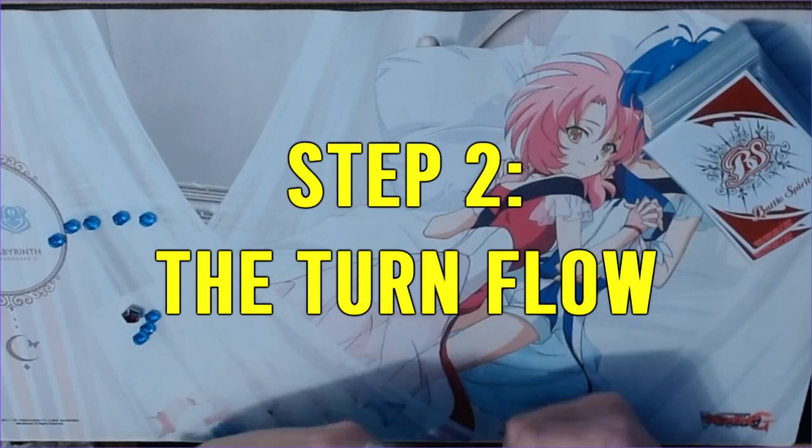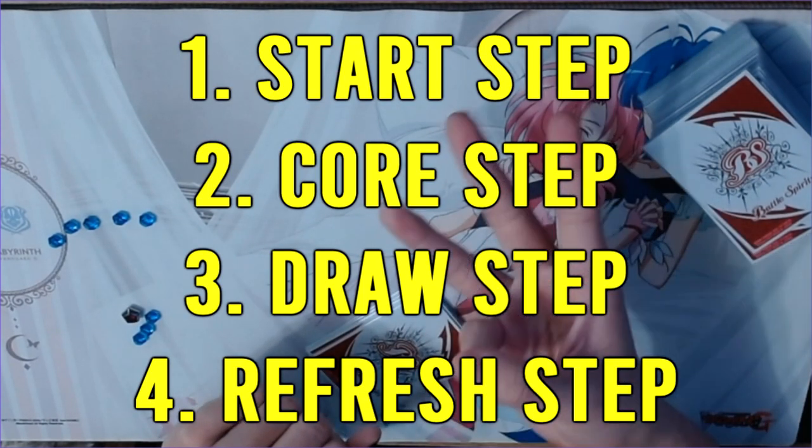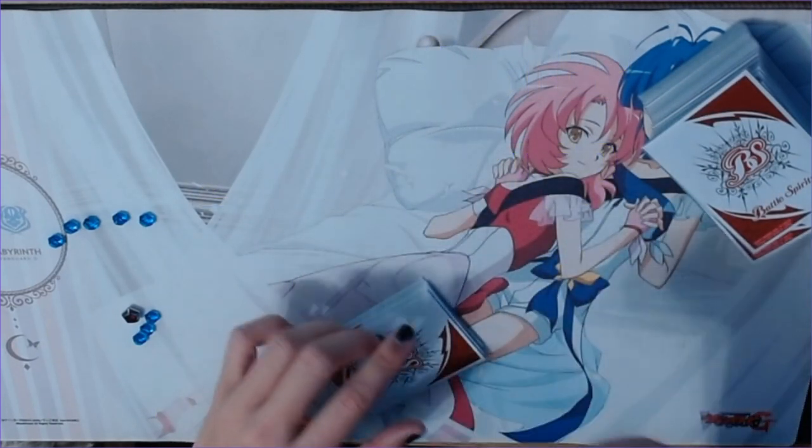Step 2: The Turn Flow. There are seven steps in a turn: start step, core step, draw step, refresh step, which all happen very quickly at the beginning of your turn. Then you enter the main step, where you summon spirits, deploy nexuses, cast magics, and throw slurs at your opponent because you walked into a burst.